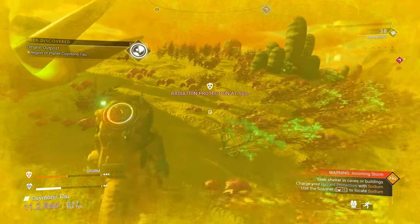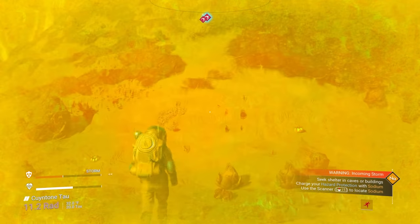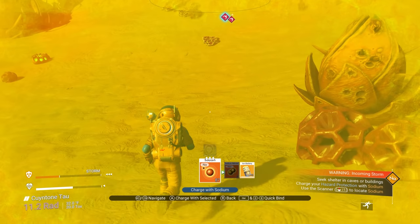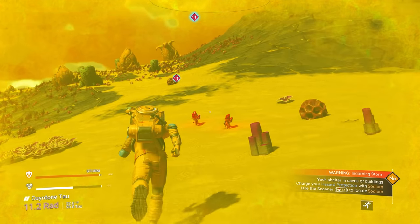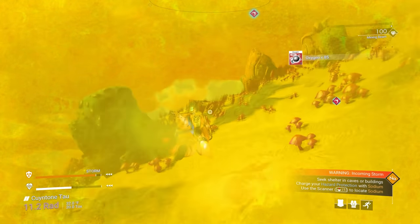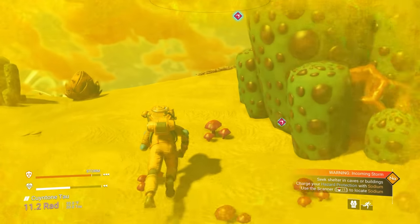Keep going. Life support gives us some oxygen right there. Oh, there's oxygen over here — you see those red plants? I'm going to refill my mining beam and refill my hazard protection with my battery. Batteries are more efficient than sodium — you use one battery and it refills you completely, whereas sodium you're going to need like 10 or 15 to refill you completely.